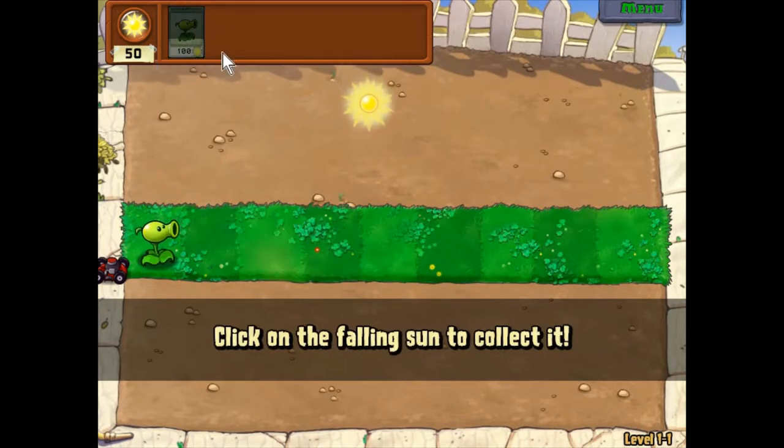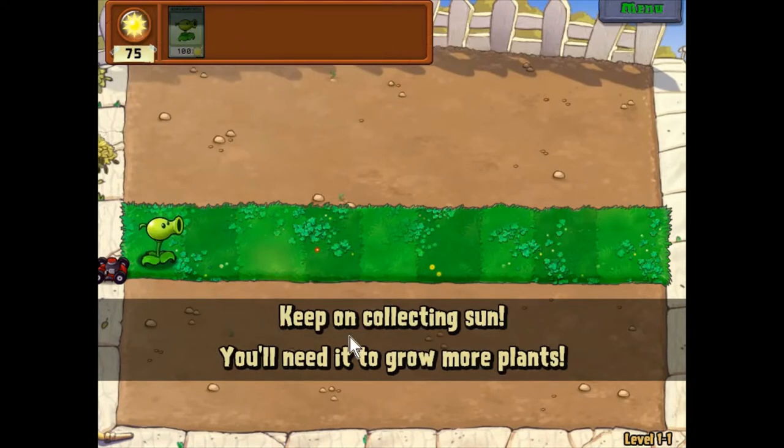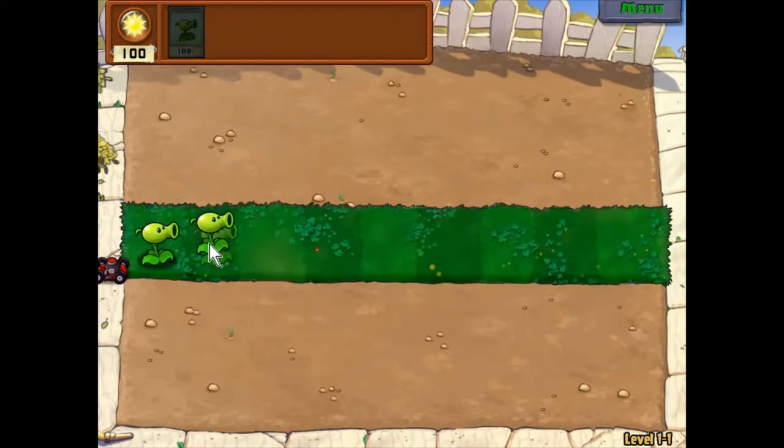Got our first plant here — the pea shooter. Keep collecting sun, you'll need it to grow more plants. This one costs 100 sun.